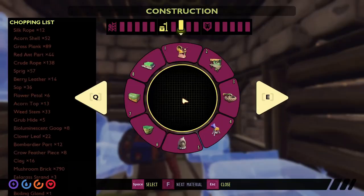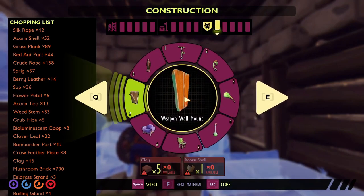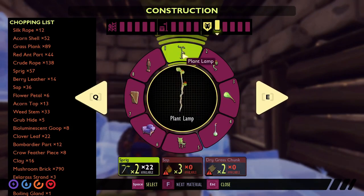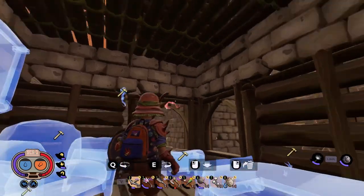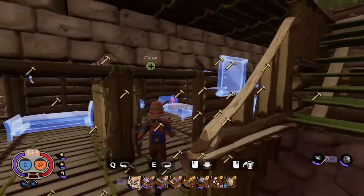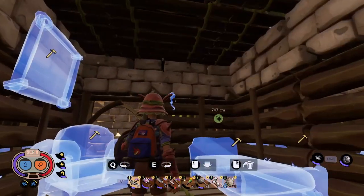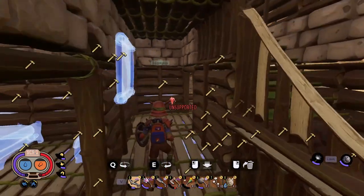Lights are basically the last thing — it just depends on how fancy we want to be. Do we want to go for the full lantern in the corner, or do we want to go for something hanging on the wall? I prefer the wall ones — they're small, they do the job, they're cheap to make. I like these ones best. We'll pop a few of these in, and that really apart from building it, it's just filling out the space.